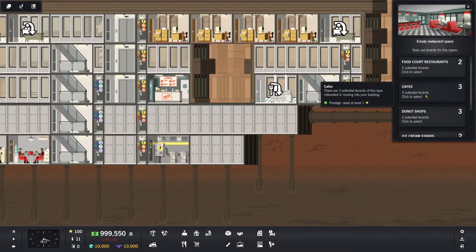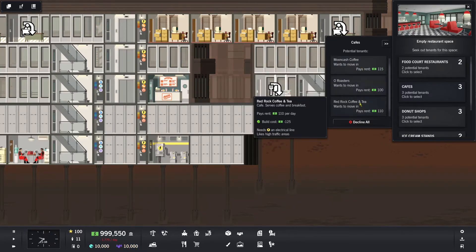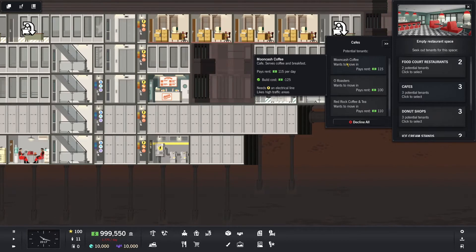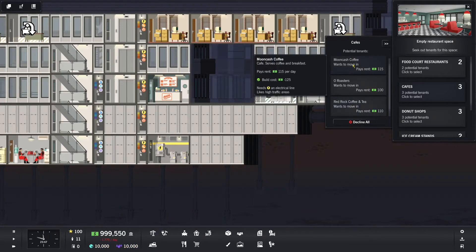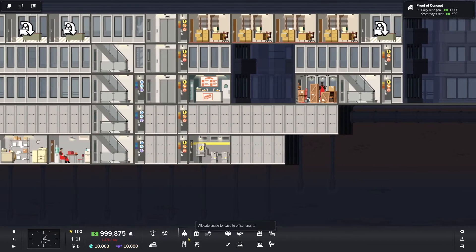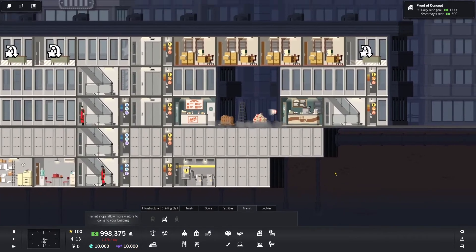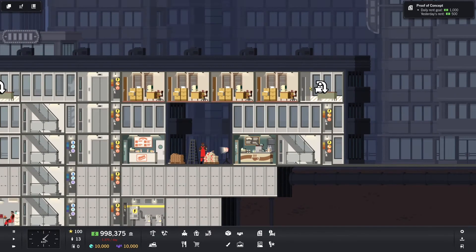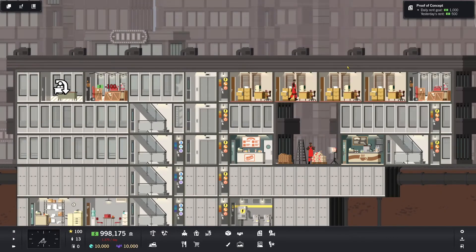I've never done this decline all before. Coffee and breakfast — I forgot I could do something other than food court. So coffee and breakfast options: Moon Cash, O Roasters — or is that Zero Roasters — and Red Rock Coffee and Tea. I like Moon Cash Coffee and they're also paying the highest rent. They already have their electrical — boom. And as soon as that gets done I'm going to go ahead and put in that bus stop, which will bring people to those businesses as well as bring people to other businesses in this building.